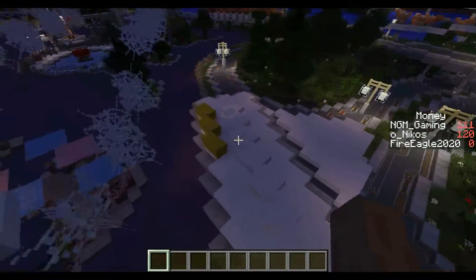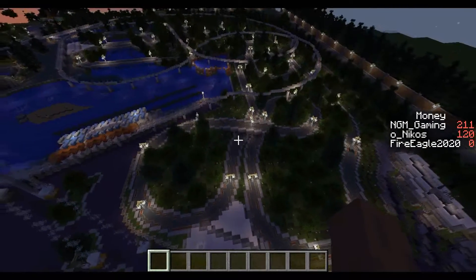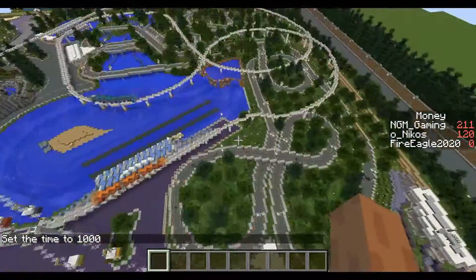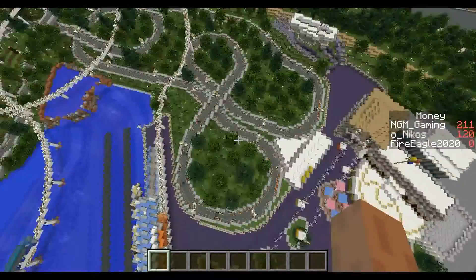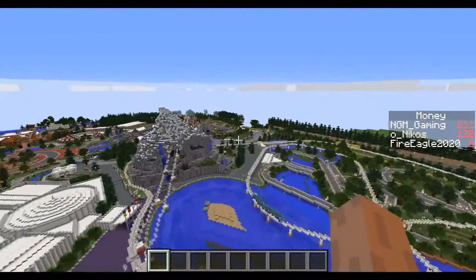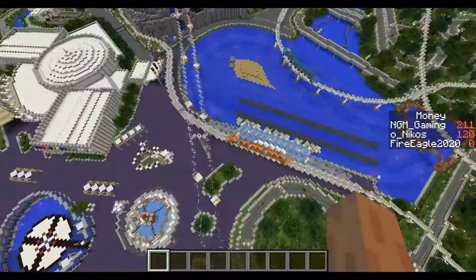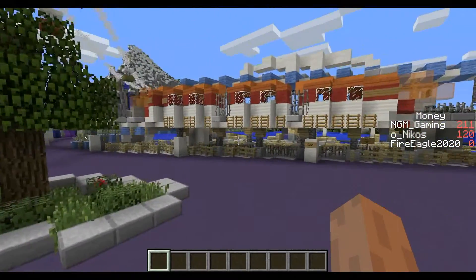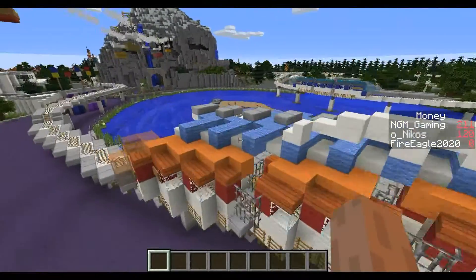Coming over to the Autopia — look at how huge this is. In essence, this is two separate Autopias: there's an entrance here and an entrance over there. This is the regular Autopia, this is the Junior Autopia, and right where my crosshairs are pointing is the Midget Autopia — that's not politically correct but that's what it was called. Over here we now go into the 1959 era.